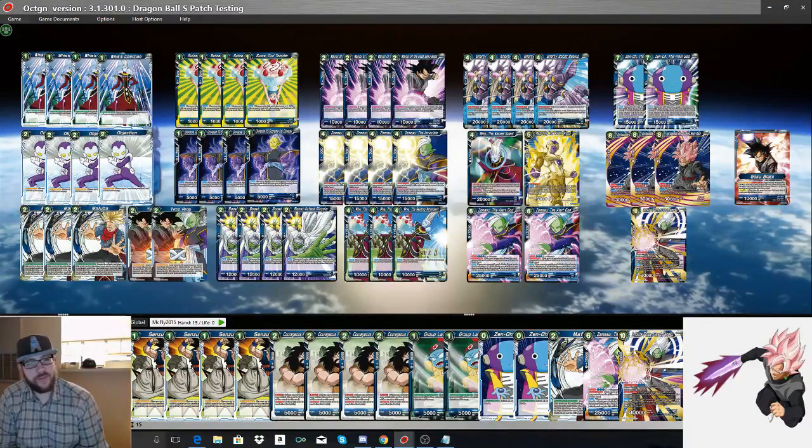A common question I get is why I don't run Boo. The main reason is that Bulma and Guasu are ideal one-drops. Bulma is going to find me my Weis, and I need my Weis for the optimal draw on this deck. Guasu does a lot of things — it can find you a Boost Attack Piccolo for defense, one of the gods you need to combo, or even a Weis if you haven't seen a Bulma yet. That card does everything you want.